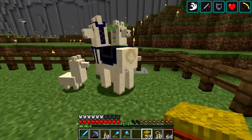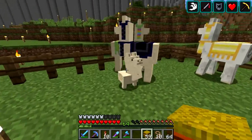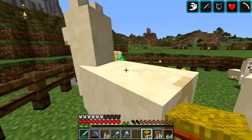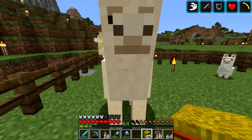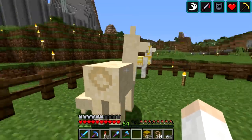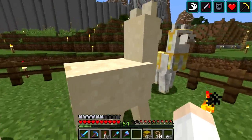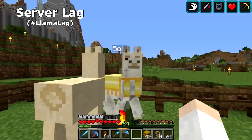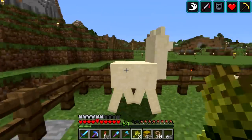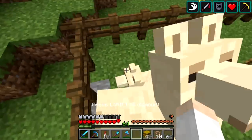We're going to breed some of these guys up — make it a baby, there we go! We have to wait for these little guys to grow up, unless we pump them full of wheat — that's always good. Of course, we also have to tame all of them. You actually have to tame these llamas, which is not working for some reason here. Come on, guy — what's going on? Okay, there we go. Perfect.